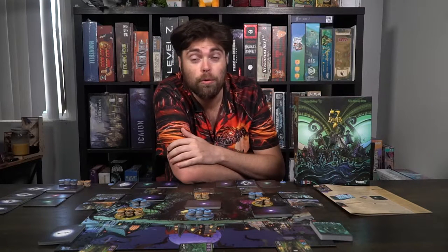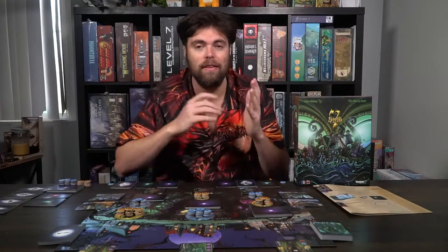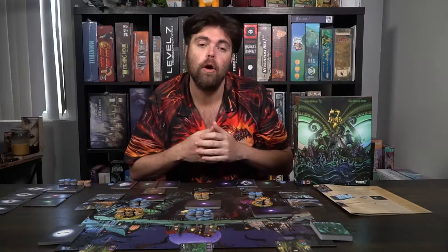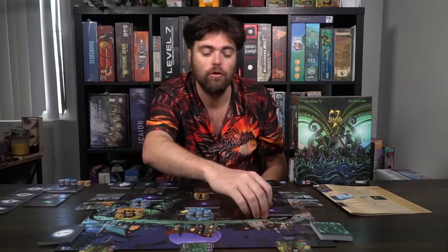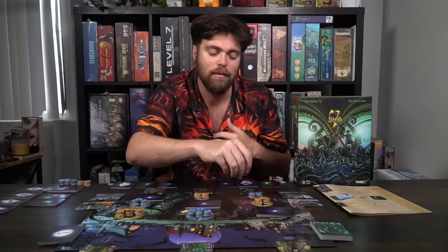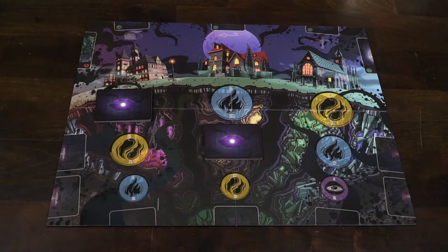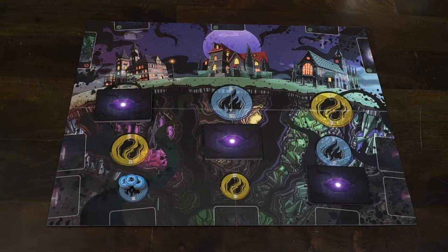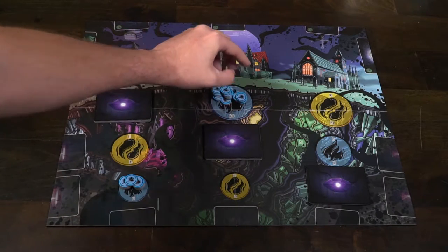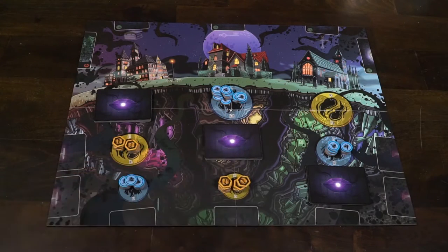The first thing you're going to ask yourself when playing Seven Souls is how many players are playing, because that will depend on how you set the game up. For this example we will do a three player game. You're going to take the game board and place it down in the center of the table. You'll notice there are nine spaces on the bottom left through right hand side — circular spaces. You're going to have your corruption cards, your souls which are yellow tokens, and your power which are the blue ones. You'll look at the top number of each circle, which determines 1-3 player gameplay, and the bottom number is for 4-6. So for three players, I'm going to put 15 corruption cards down on this space.